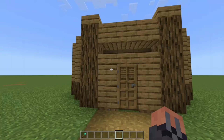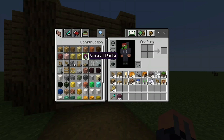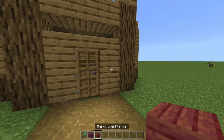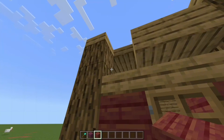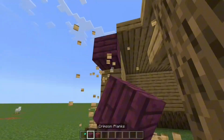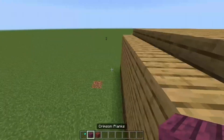It's an oak home. It looks good, but the wood is just ugly for Halloween. You're going to want to use a different kind of wood. The best wood I would recommend is either mangrove or crimson. I would personally recommend both because one wood can be used for the entrance, and the other can be used for the outer side of the house.